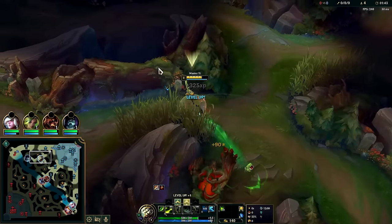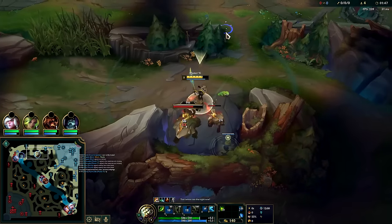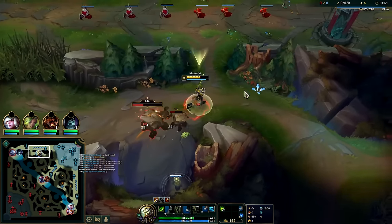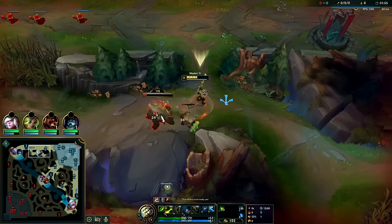That was nice of them to give us a leash. I'll just hop the wall cause I didn't kite it out very well. Using our ward here is a bit wasteful — if you're worried about the enemy jungler invading you should definitely ward for that, but against a Lilia I'm not too concerned.